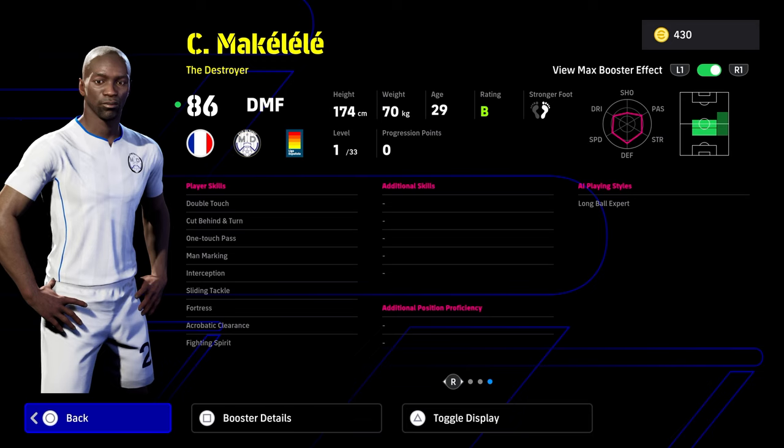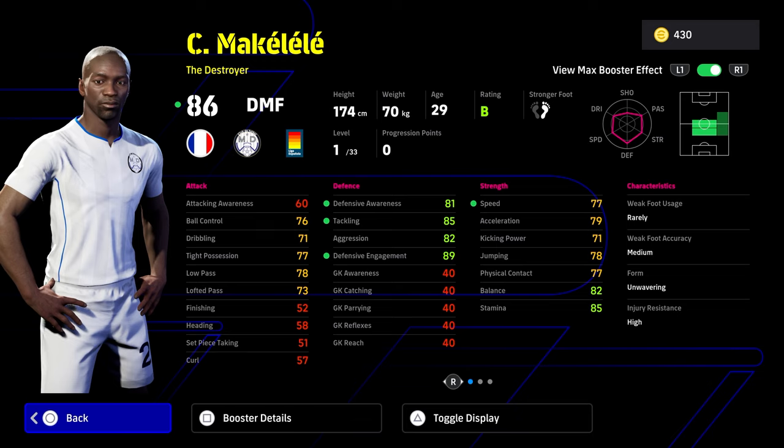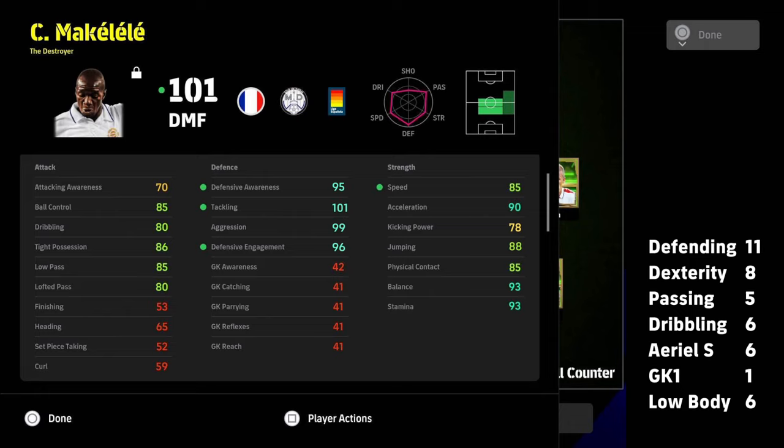I definitely think you need to give Makalele blocker, area superiority, and probably outside curler as well. But he has everything else in abundance — it's a fantastic card. This is definitely one of the best cards. I'm just going to give you the best build.